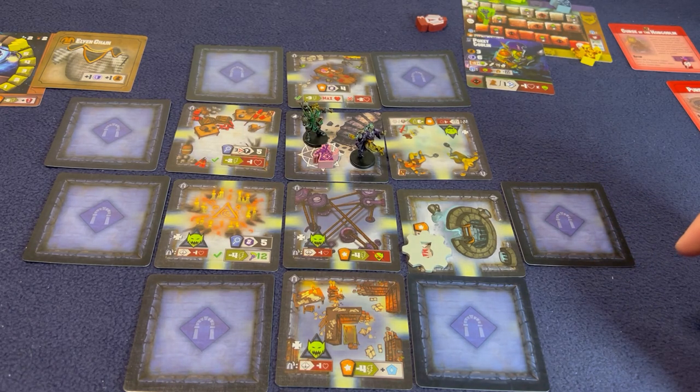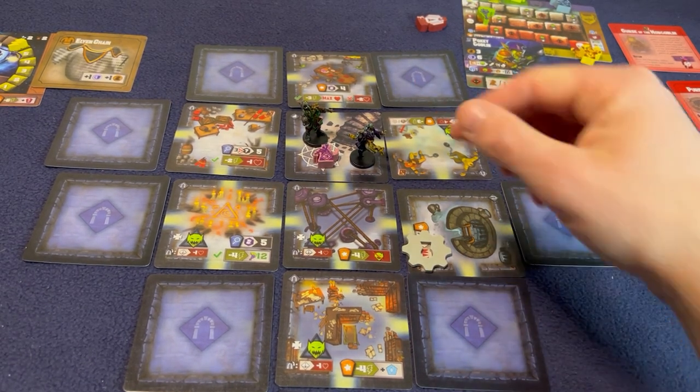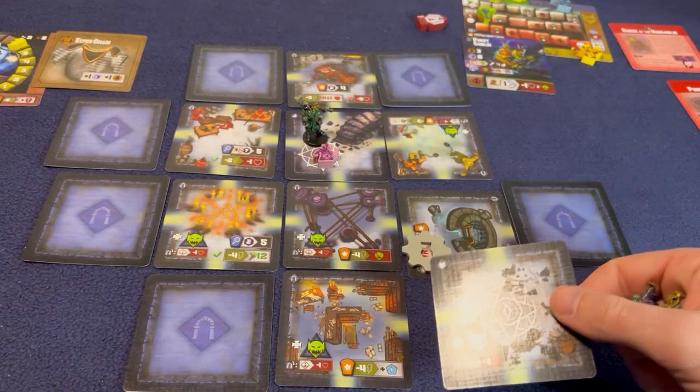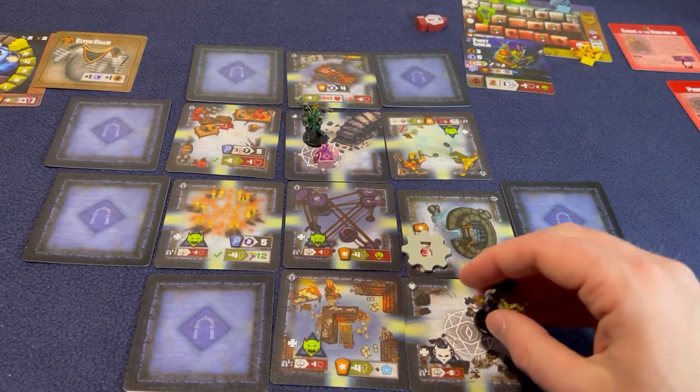Zazili is just going to start moving because we've got to move down to this corner so we can find that stone and bring it back up to the well. I'm going to have Zazili come down and open up one of these rooms. He's going to go one, two, three...